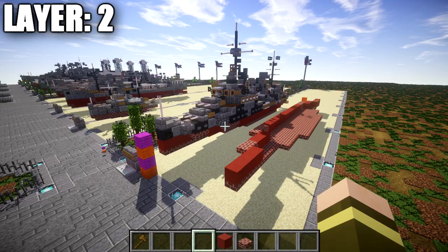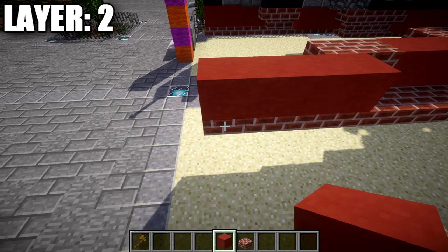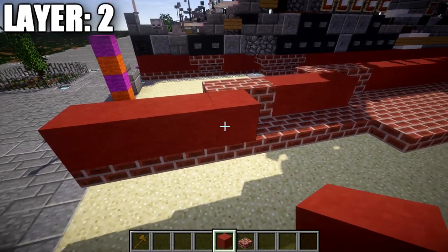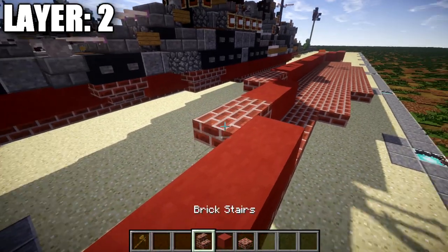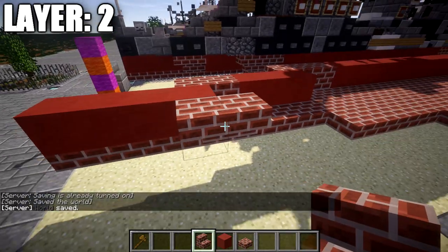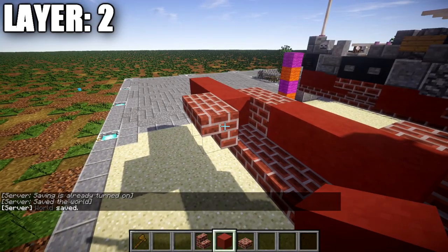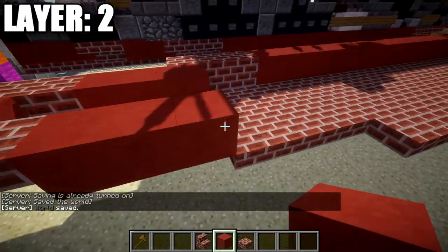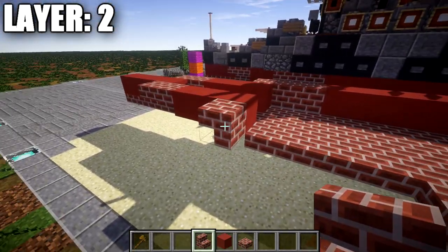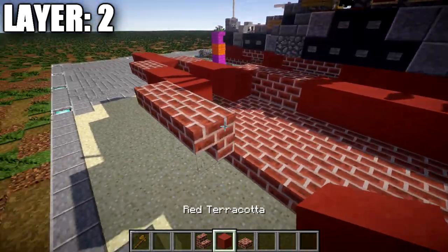For layer two, go to the bow of the ship and place down a red terracotta block on top of this brick top slab, followed by three more red terracotta blocks back. Then place down a brick upside-down stair to the side, and coming off that stair place down a corner stair and then a regular upside-down stair. After this, place down three more red terracotta blocks back, then a brick upside-down stair to the side.